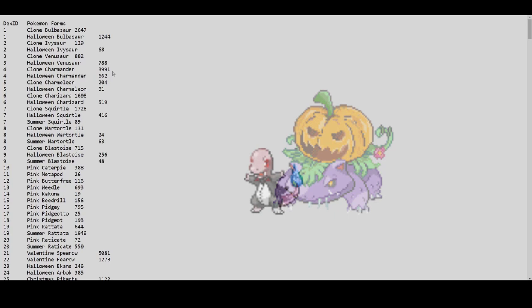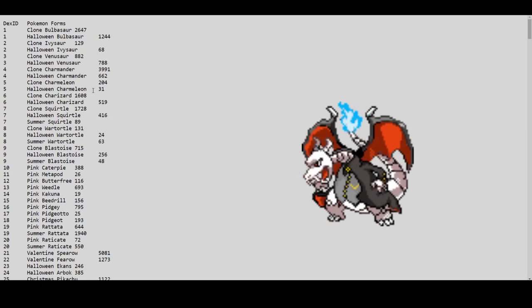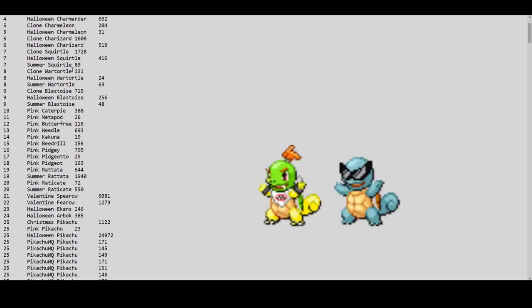Clone Charmander has 3,994 — much higher than Bulbasaur since Charmander is a bigger fan favorite. Clone Charmeleon is 3,100, and clone Charizard is 1,600 — a really huge number. Halloween Charmander is only 600, Halloween Charmeleon 31, and Halloween Charizard 500. So there are 500 Halloween Charizards on the server.